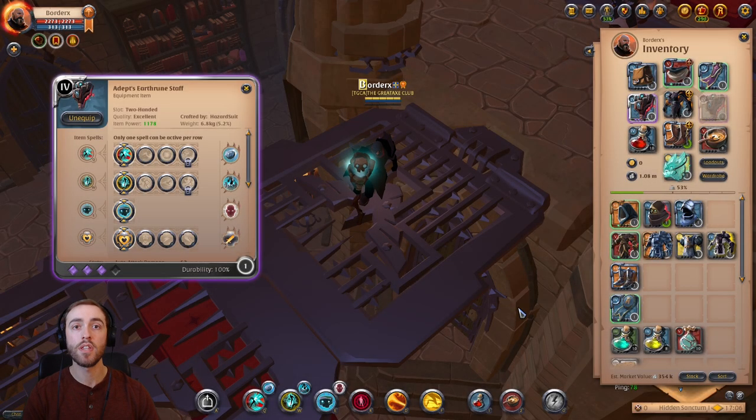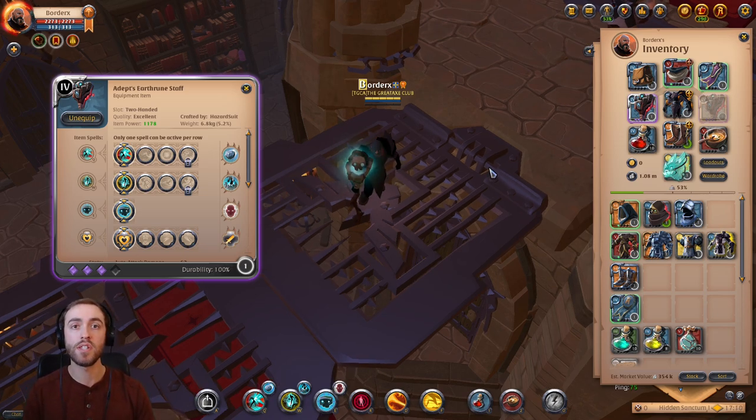Alrighty, diving into the shapeshifting weapons — the first of seven, the Earthruin Staff. I've tested this staff out a fair bit and I'm very excited to see what its capabilities are and what builds we can use to maximize its potential. As an Axe player, this was one of the staffs I was most excited about because it's a tank weapon with a brawly playstyle. We're going to go through the spells and abilities to see which ones do best in each scenario — solo, small groups, medium scale, large scale, or ZvZ.